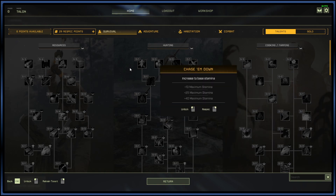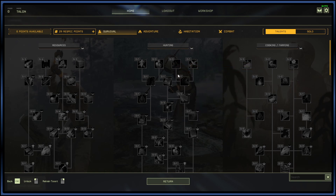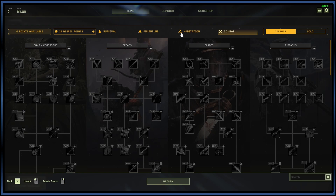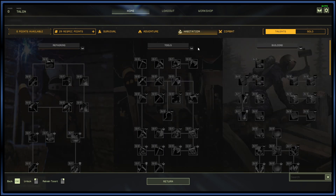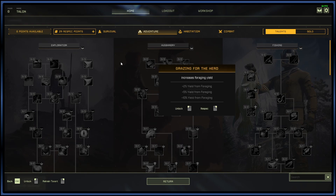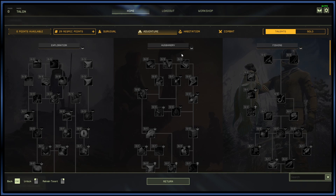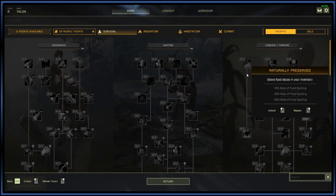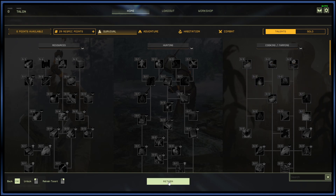The tech tree is very expansive — you do not have enough levels to fill the entire thing out, so later on I'll be doing different builds for different play styles. There are so many different options: Combat covers all your fighting abilities; Habitation covers house and home; Adventure is exploration and camping-type stuff; Husbandry covers mounts and pets; you have Fishing; and under Survival you have gathering resources, hunting for food, and cooking and farming. It's really in-depth and very well thought out.